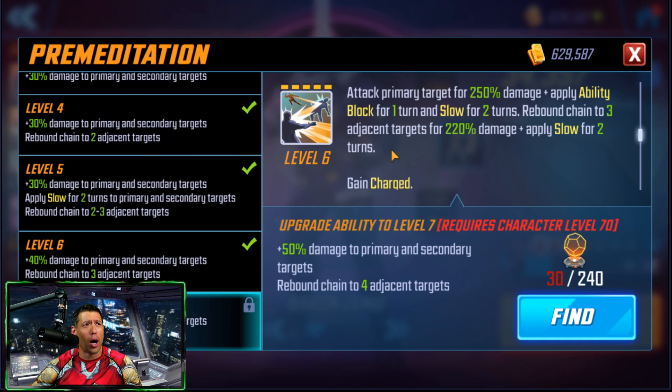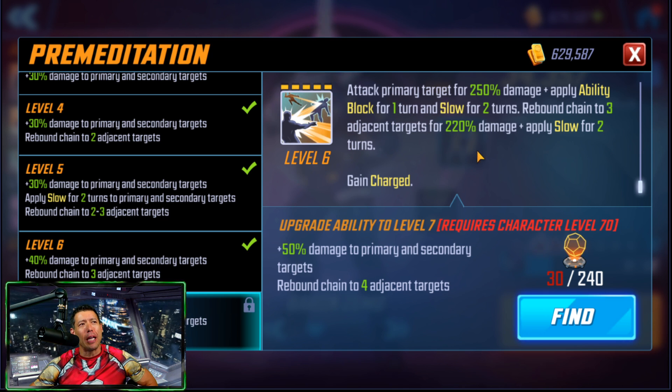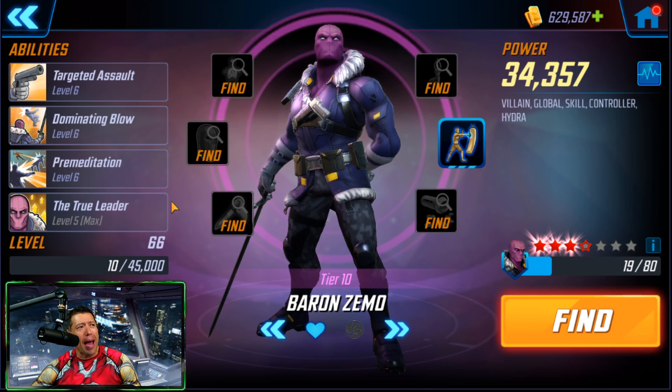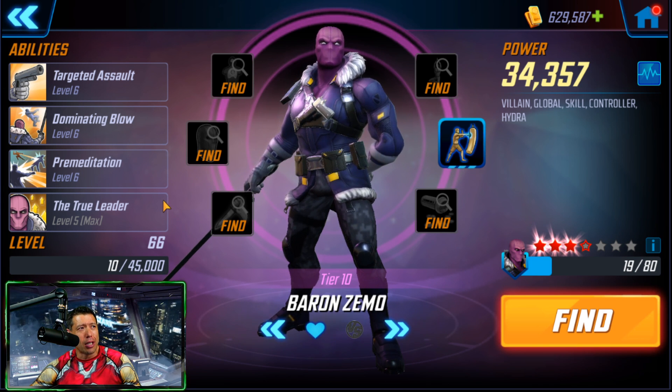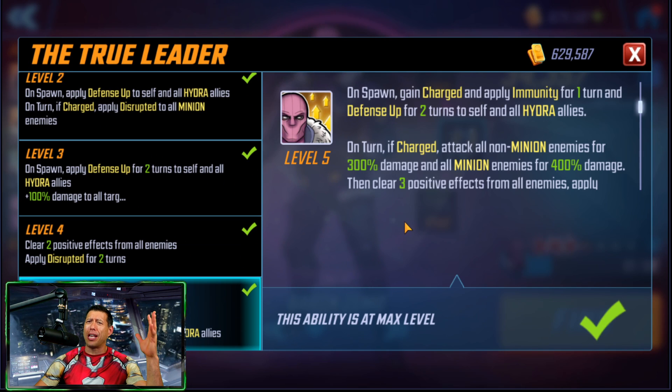His Ultimate is another big move - this is where you get Charged, so it's very important. It has a higher cooldown but you're getting a lot of speed from Zemo so it happens a lot. The T4 adds 50% damage to primary and secondary targets, and instead of chaining to three adjacent targets, it chains to four. This is another good one. I'd say the Passive and Special are the two most important, but the Ultimate is a close second.